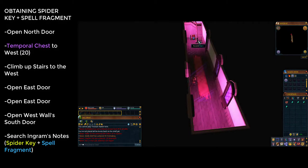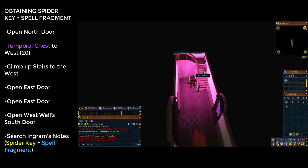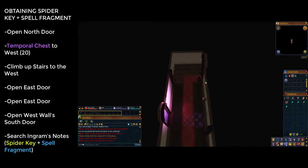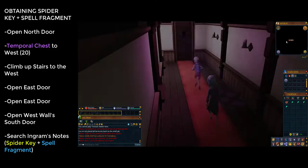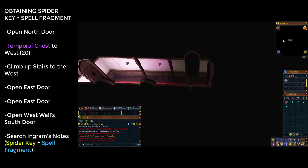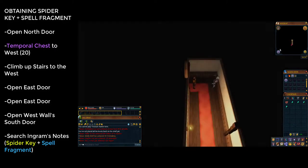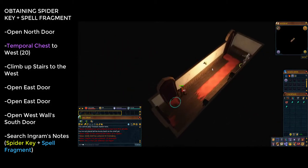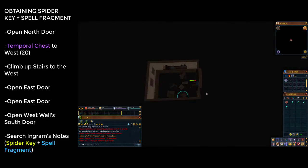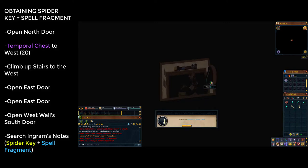Once you've left the puzzle room, climb up the stairs to the west. At the top enter the easternmost door; you'll see another cutscene. After it, enter the eastern door — the one the children went through — then open the southernmost door on the western wall. You'll see some notes on the floor; click on Ingram's Research Notes and read through them to receive a spider key and a scroll fragment.